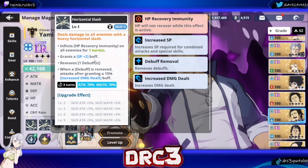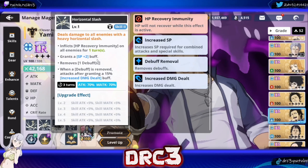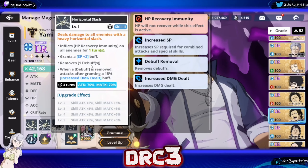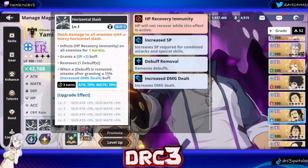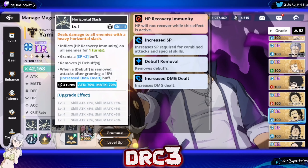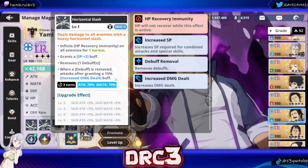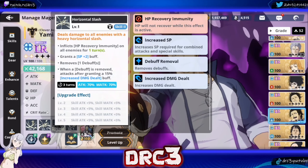It also grants an SP plus 2 buff, meaning it's going to refill your special move gauge faster when you use this skill. Then it removes 1 debuff from yourself, and when a debuff is removed, attacks after granting a 15% increased damage dealt buff. So if you get mobility down or speed down on you, it's going to remove that debuff and then increase your damage, making Yami very good right now in the current meta.